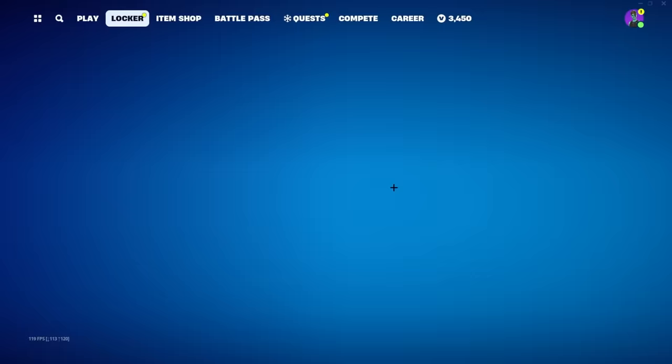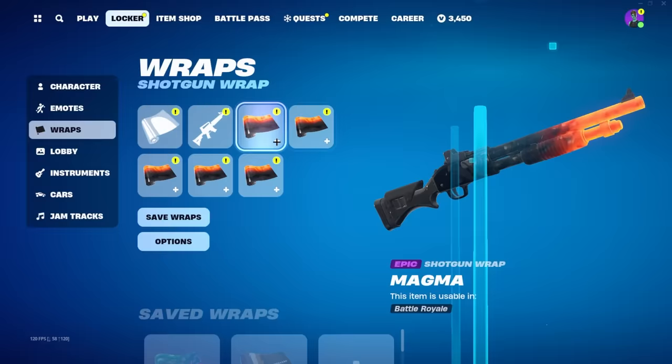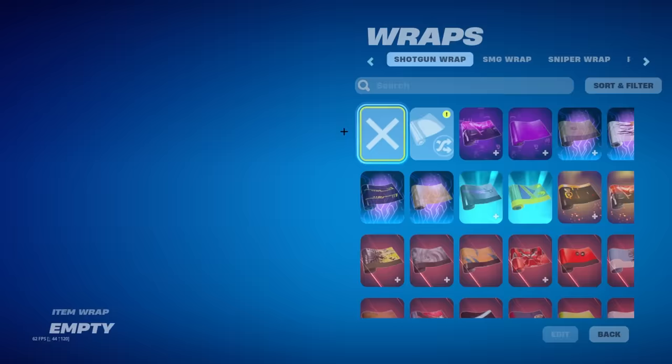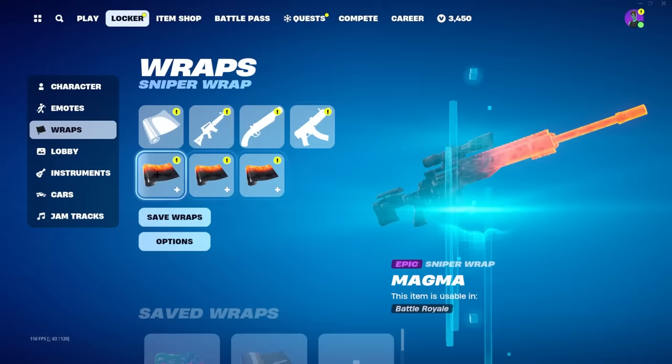You cannot have a contrail, and it's okay if you have emotes, but you can't have any wraps. So go ahead and select everything as default. The reason why you do this is because it basically tricks Epic into thinking you are a fully default account — basically a test account which they can give skins to.